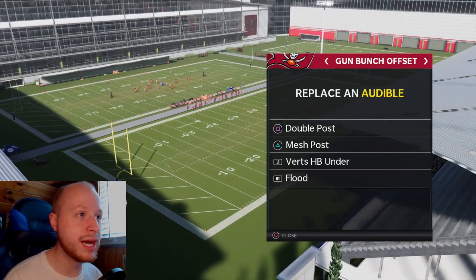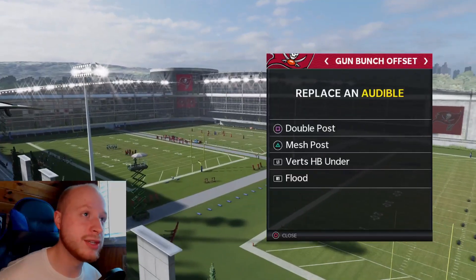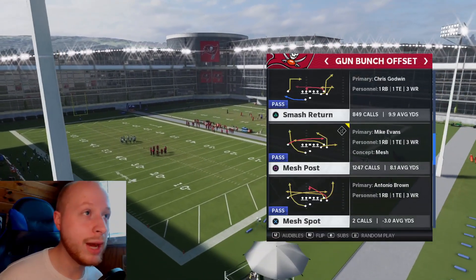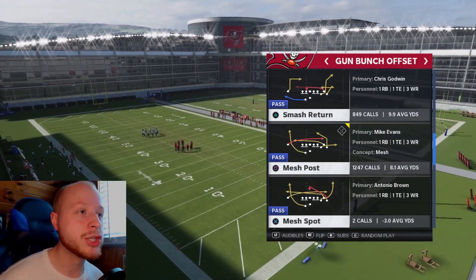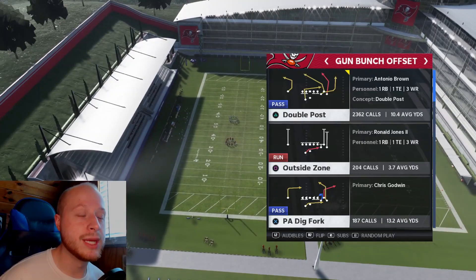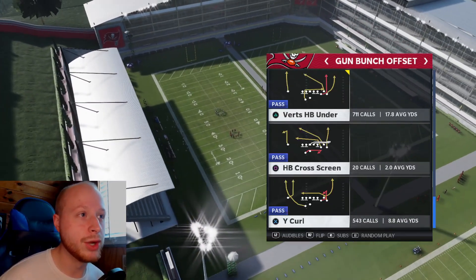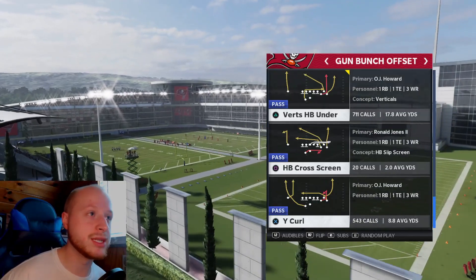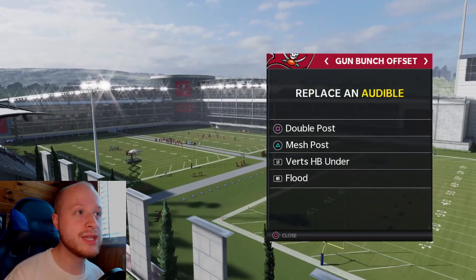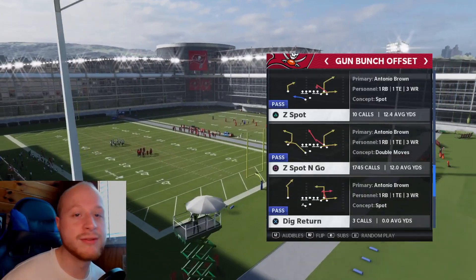Going over my audibles: I have double post, mesh post, four verticals, and flood. I know what you're thinking — why don't I have smash return in my audibles? I still run that play, but I'll show you why I have verts halfback under in my audibles when we get into beating match coverage. You're going to want that play in your audibles in case someone comes out in cover four quarters. We'll have these plays set as audibles and come out in Z spot and go every single time.